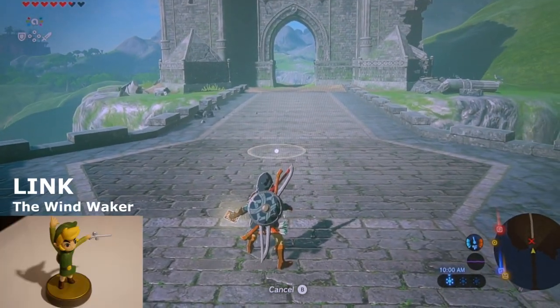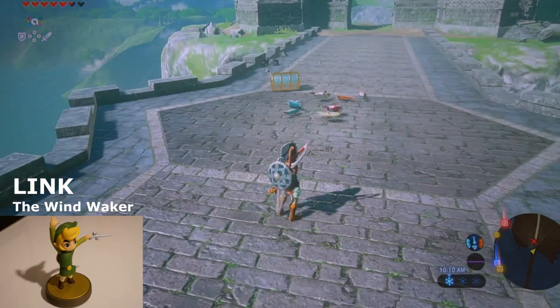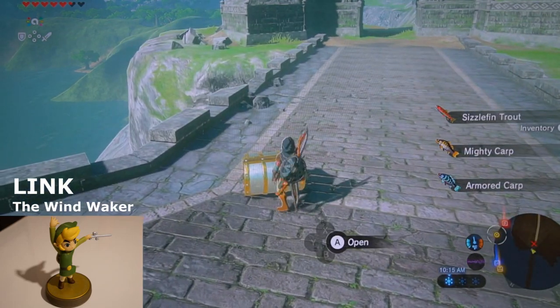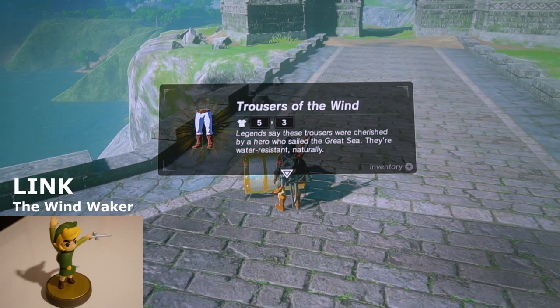Next up we have Wind Waker Link. He brings forth a bunch of fish, which makes sense because Wind Waker was all about sailing around the Hyrulian Sea — because Hyrule is underwater. Trousers of the Wind! Apparently when you use either the Super Smash Brothers Toon Link amiibo or the Wind Waker Link amiibo, they have the ability to give you the Wind armor set: Trousers of the Wind, Hat of the Wind, and some sort of Shirt of the Wind.